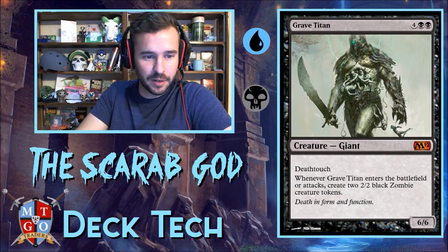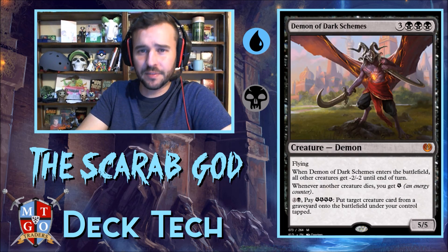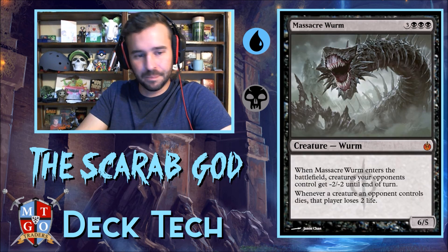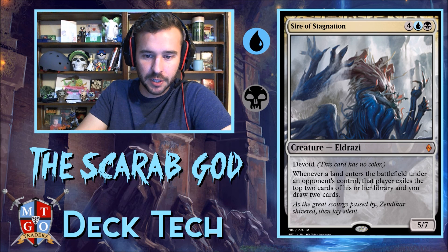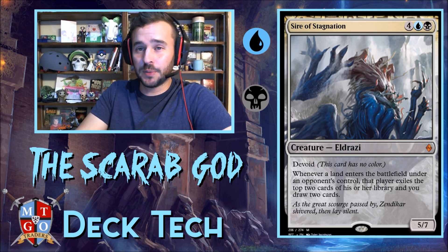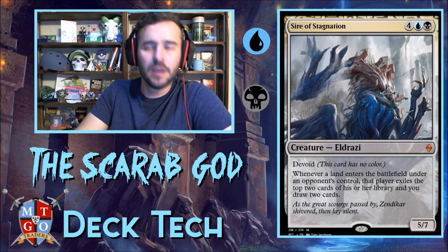Grave Titan — everybody knows Uncle Zombie. Noxious Gearhulk is just a little spot removal. Demon of Dark Schemes is our board wipe, and it has a small reanimator package with energy and three mana. Massacre Worm helps close out games if opponents have tokens or when we need board control. Sire of Stagnation is one of our better reanimator targets — whenever a land enters the battlefield, that player exiles the top two cards of their library and we draw two cards, giving us card advantage to discard as more reanimator targets.